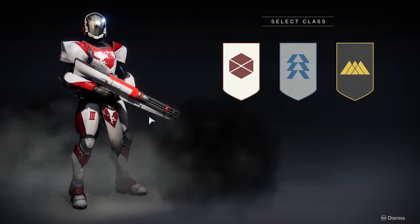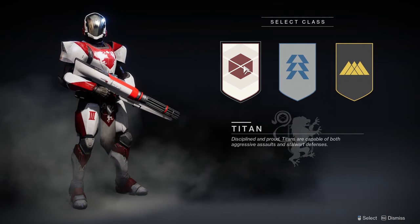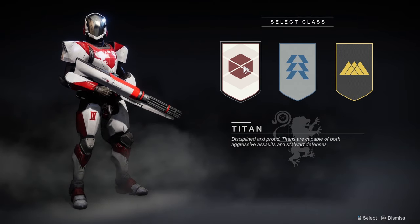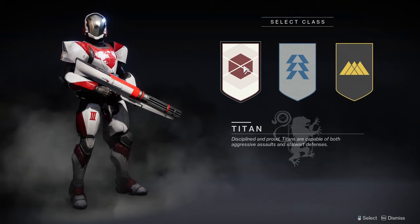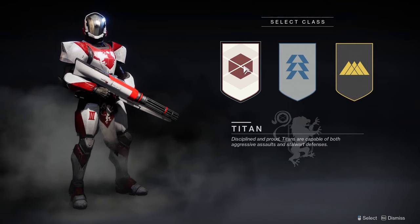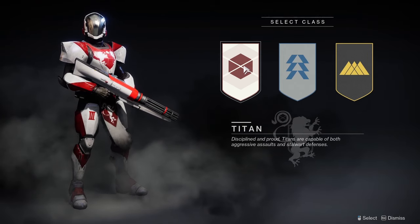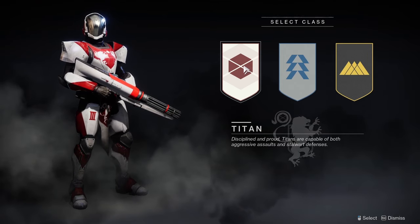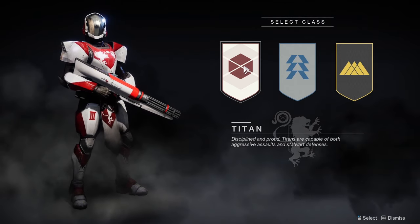One of the first things that you will need to do when you start playing Destiny 2 is pick your class. In Destiny 2, there are three classes which are Titan, Hunter, and Warlock. There will be subclasses within each class, but due to each class being different and offering different play styles, it's important to start with a class that you will enjoy playing. So let's quickly just go over what each class can do.